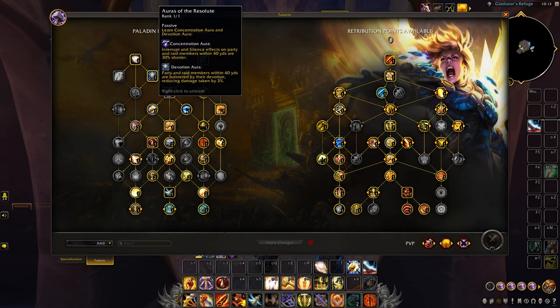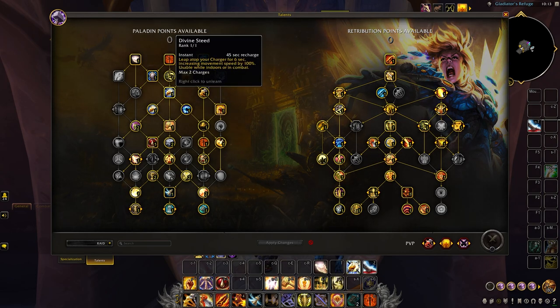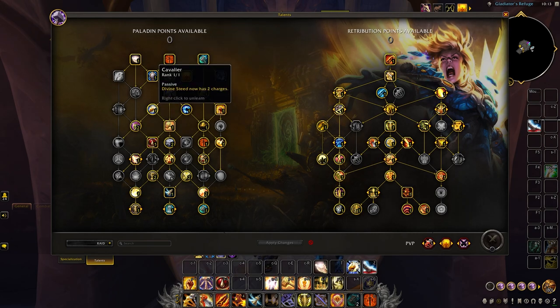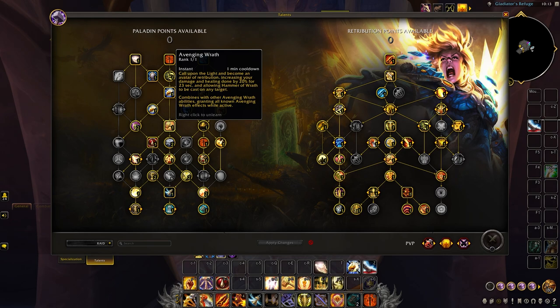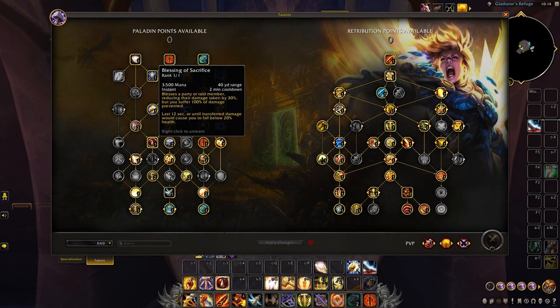In the class tree we'll be taking Auras of the Resolute so that we can use Devotion Aura and reduce all party members' damage taken by 3% at all times. After this we'll come down and take our main mobility in Divine Steed, buffing it up with Cavalier so that it now has two charges. On the right side we'll take our single target interrupt in Rebuke, and Paladins actually have their main cooldown stored in the class tree, so we'll pick up Avenging Wrath, increasing our damage and healing done by 20% for 20 seconds.